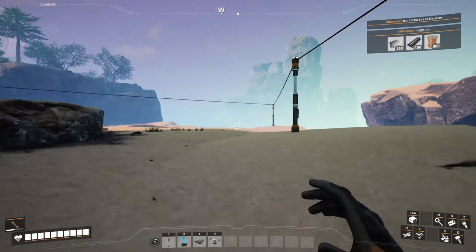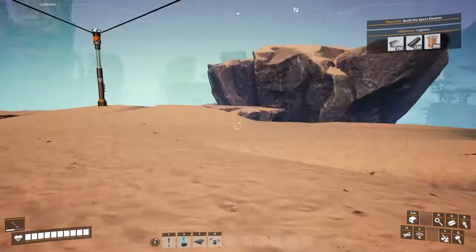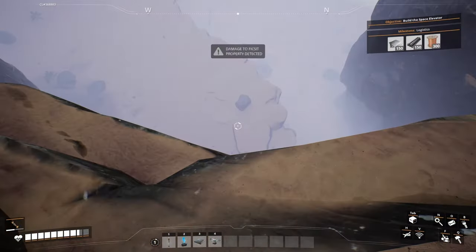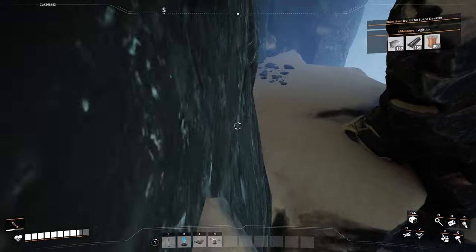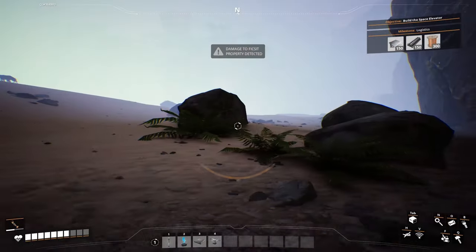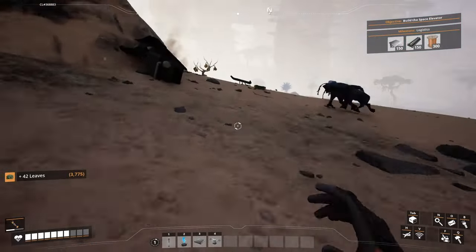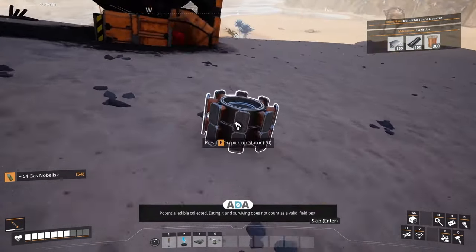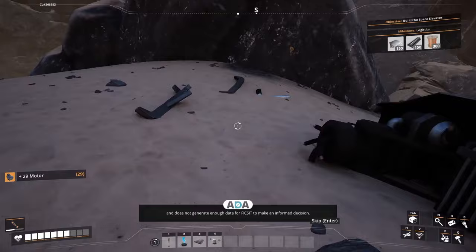I'm missing power poles — I put them all around here. I've made my way back and now I've got basically nothing unlocked. We're down to basics. Oh — we found some circuit boards, some berries. Game message: 'Consuming this potential edible — eating it and surviving does not count as a valid field test and does not generate enough data for FIX-IT to make an informed decision. Store this potential resource for later use.'